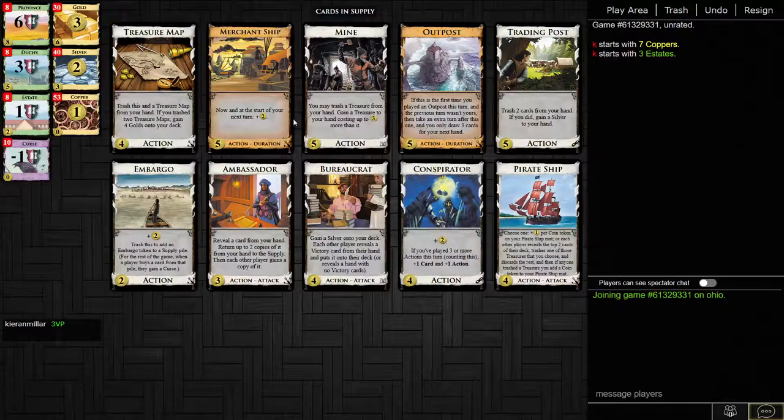Here we have Ambassador and Trading Post as thinning. There is no village — that's a real problem. We've got a lot of terminals and no village. There is an Ambassador, and I feel like you'd still use Ambassador. There's no draw and there's no village. Is Merchantship good here? I still think we'd want to Ambassador. It's just good to throw a load of bad cards into your opponent. We might then go for Treasure Map — get thin with Ambassador, buy some treasures, then throw a load of Golds into our deck.